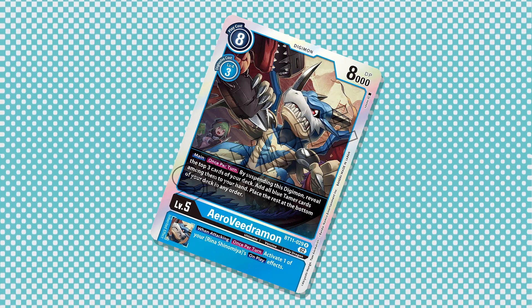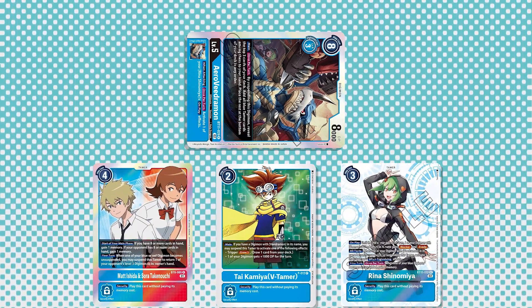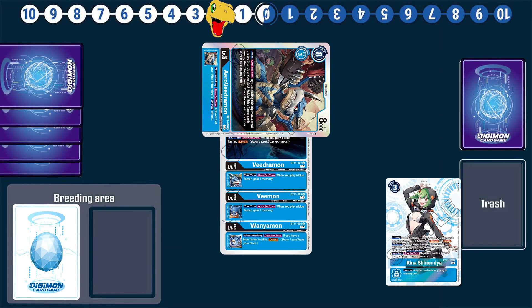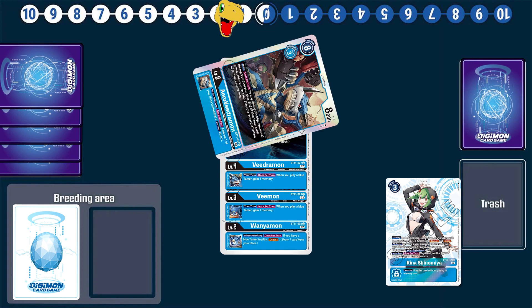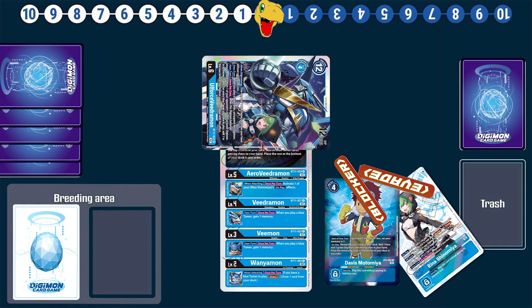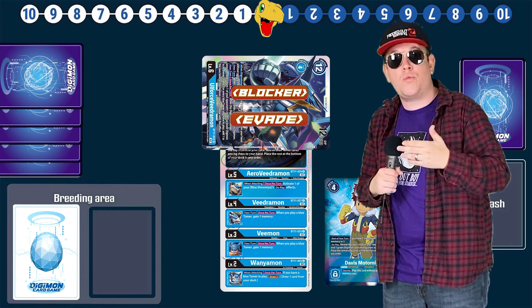While on the field, V-Dromon has an effect that allows it to suspend itself to search the top three cards of the deck and add all blue tamers to hand — and you know a card is good when its activation requirements are a benefit to you. Because after searching, you have now reached your ideal situation of having a suspended level five without risking a swing. And its utility doesn't end there, because it has a when-attacking inheritable that lets you activate the on-play effect of Arena on field, meaning you're constantly refreshing blocker of 8 each turn whenever you attack. I don't know how these cards are so good, but it's not the top meta threat.